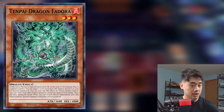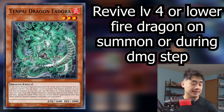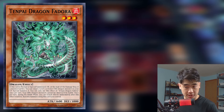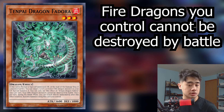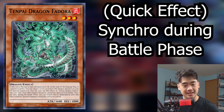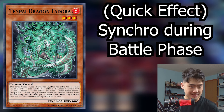Tenpai Dragon Fedora is really important — it's part of what makes it all work, though you don't really want to draw it. On normal or special summon, or at the start of the damage step if a monster battles, you can target a level 4 or lower fire dragon monster in your graveyard and special summon it. Three different trigger conditions. This is your way to get back monsters used for synchro summons during the battle phase. Its second effect is fire dragon monsters you control cannot be destroyed by battle — pair that with Bai Dora's no damage effect and it's very strong in the mirror. It also has the once per turn battle phase synchro summon quick effect, and it's a level 3.